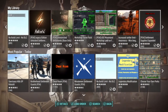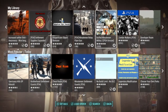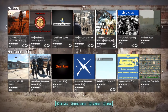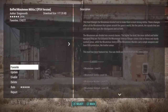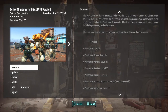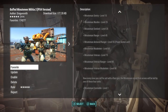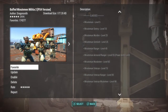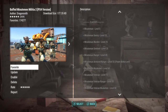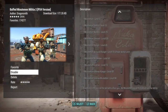Number three is Buffed Minuteman Militia 2, PS4 version — I think it was originally on Xbox One. You throw up a flare and reinforcements come in. As you can see the classes on screen: level 5, 15, 25, 35, 45, 55, 65, 75, 85, 90 — including a Veteran Musketeer at level 90. I've only seen the Ranger at level 45 so far, but I'm downloading the update right now.